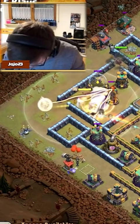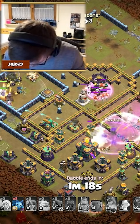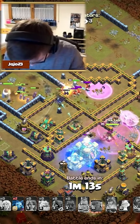Wait, what? YoYo, what is this? There's the bats on top of the scatter shot right into the middle of the base. Scatter goes down, and the royal champion... oh, the bats though. The bats do get locked down, but is it okay? I think it is.